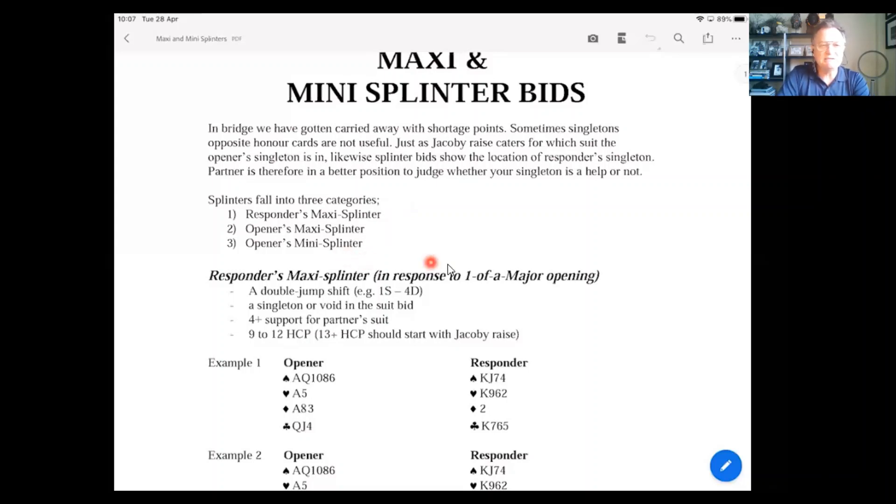Category one: responder's maxi splinter in response to one of a major. A maxi splinter is a double jump shift — you miss two levels of bidding. A normal bid in diamonds in response to one spade would be two diamonds, but here we skip three diamonds and go to four diamonds. So in the auction one diamond — one spade — four diamonds, that says: I've got a fit with you, at least four cards in the trump suit, and a singleton or void in the suit I'm jumping into — here, diamonds.